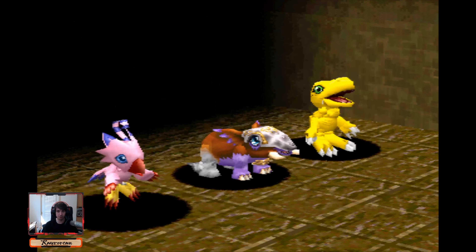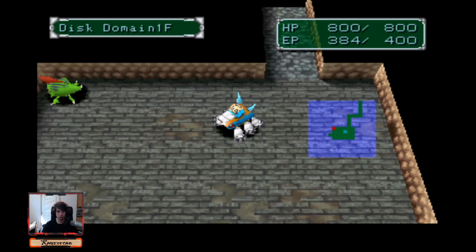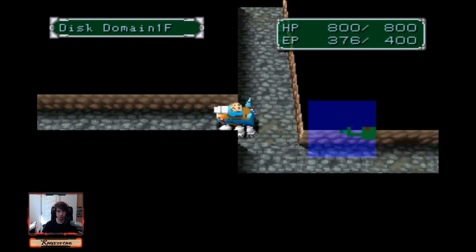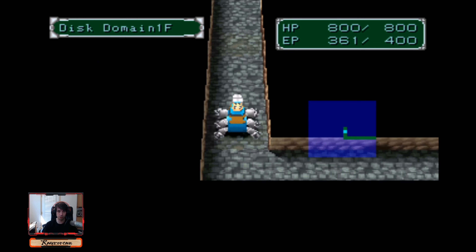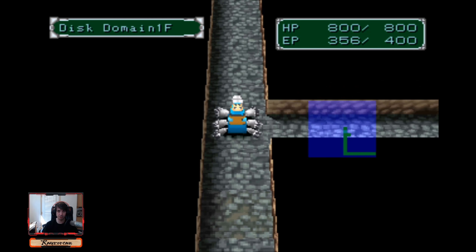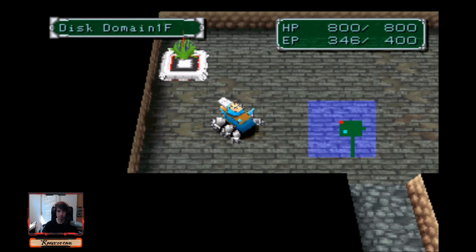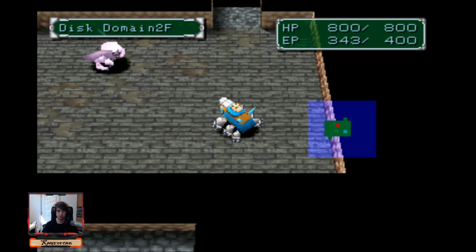I wouldn't run one of those in my party. I prefer Chadmon. Betamons run from you, so if you're thinking about trying to get one, you've just got to run them into a corner because they'll run away from you persistently. See, they'll get right out of my way here. It doesn't trigger a battle if you step onto a portal — could be a good thing to know. We have to do a fight either way here, so we'll just take it.